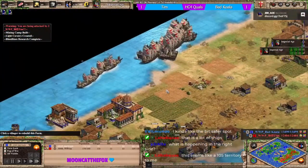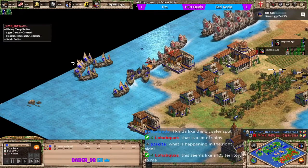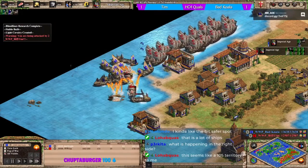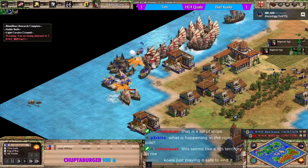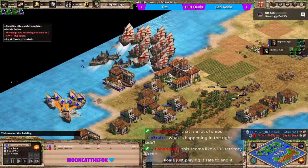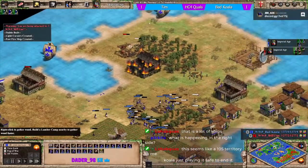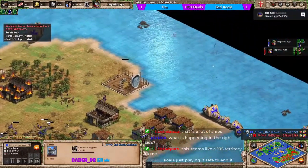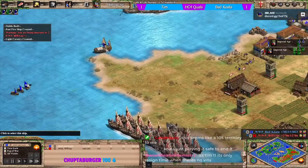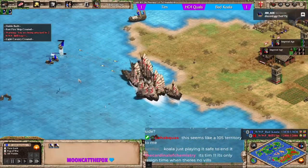Trebs are slightly out of position - need to make sure they're doing something useful. Fast fires should clean this up. A lot of areas to focus on. Fast fires will clean up everything and koala can reclaim wood access. The castle protects that section of water. Tim's trebs are moved to a slightly safer location - he'll get attack notifications.